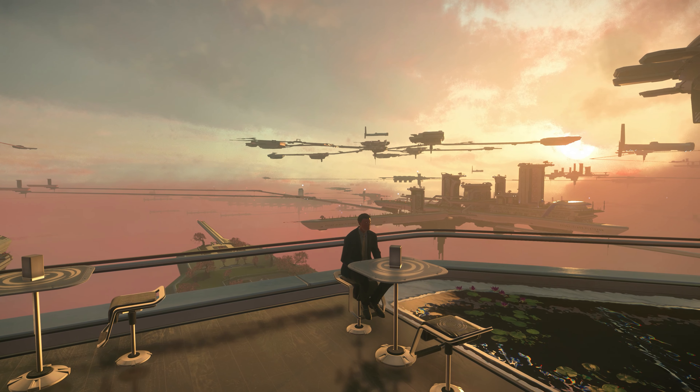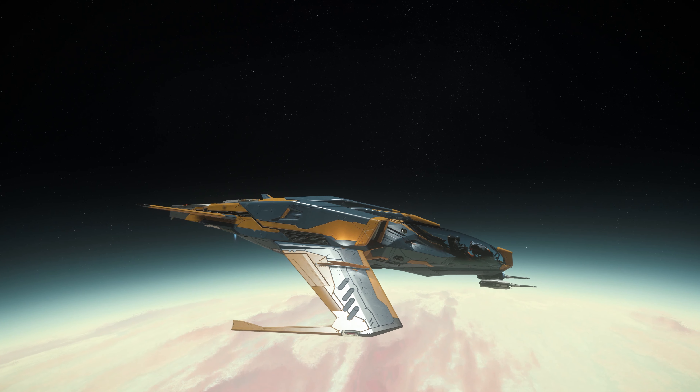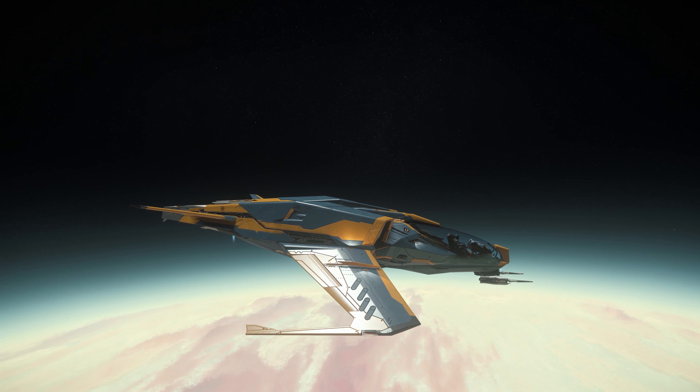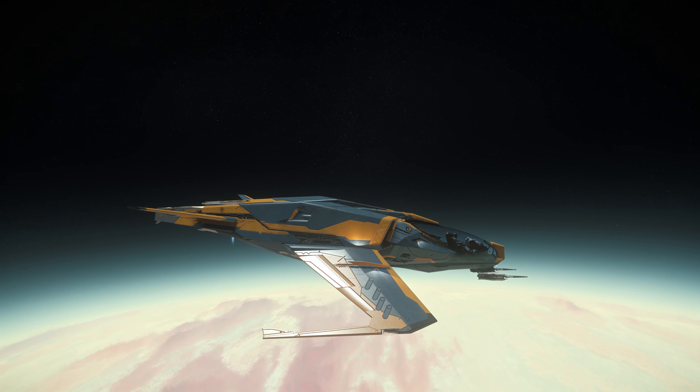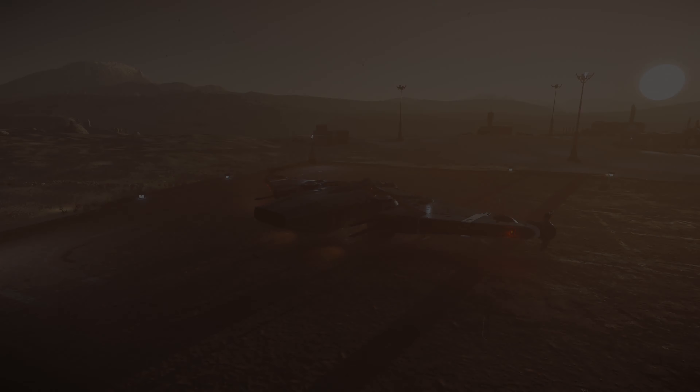And speaking of larger capital ships, the UEE-S Warhammer, a gargantuan Javelin class destroyer, is back in full earnest, with a limited tour available for those who want to walk around the inside and marvel at the possibilities of the future.